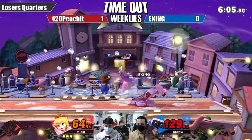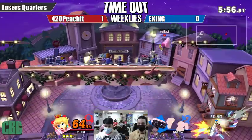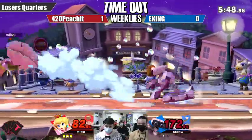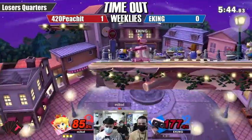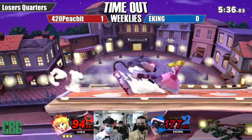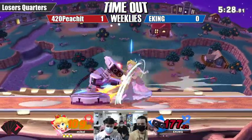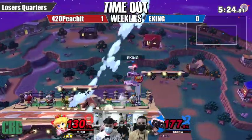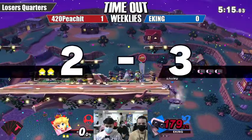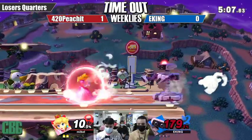As soon as EKING tries to recover and grab ledge, Peachit is right there, hitting him one right after the other. ROB is at 172% — even though it looks like a favorable situation for Peachit, it could be dangerous if he loses the stock first. Beautiful DI by EKING to survive, and a fair should do enough. EKING has actually tightened up the defense on this one.